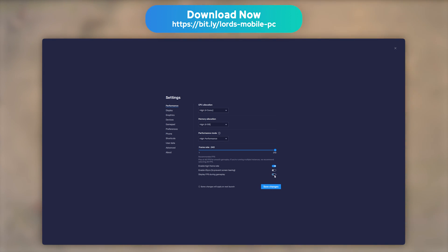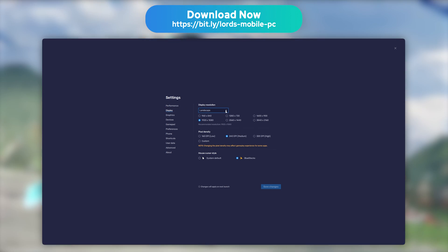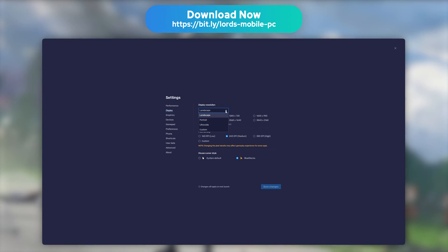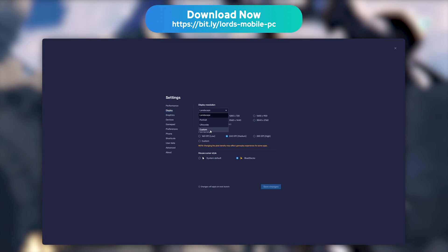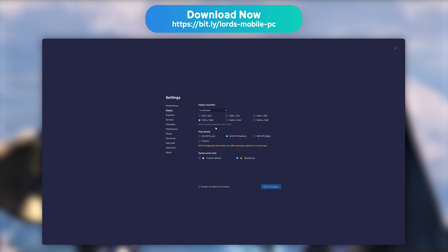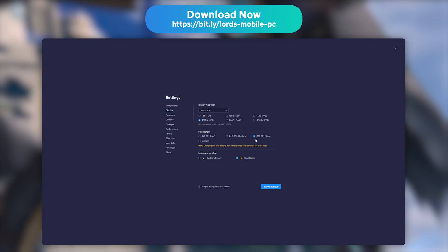You can also edit the screen resolution. To do so, go to the display tab. You'll then get to pick between 3 display modes: Portrait, Landscape, and Custom. If you own a powerful PC, you can choose the 320 dpi option to get the most detailed image possible.